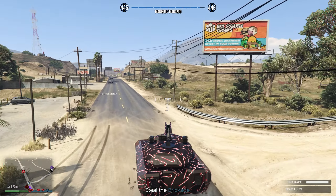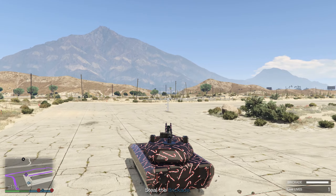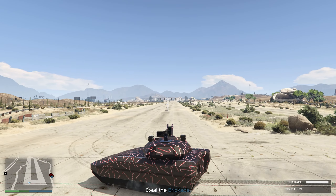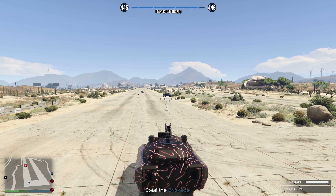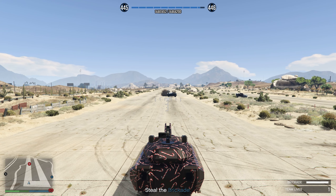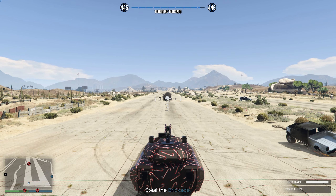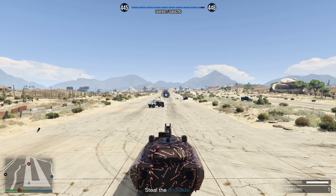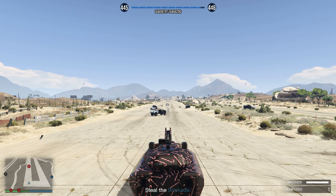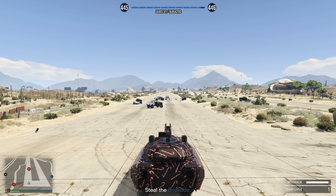At the Sandy Shores airfield, NPCs will start spawning into trucks. This will grant you around 62 RP each, depending on how many players are inside that truck. Drive over there and as they spawn directly in front of you, blow them up to get the ~62 RP. You can keep doing this for a good while until they stop spawning, or until you run out of missiles on your tank, Oppressor, or whatever vehicle you're using. I believe it's after the 5 to 10 minute mark that they stop granting you RP.